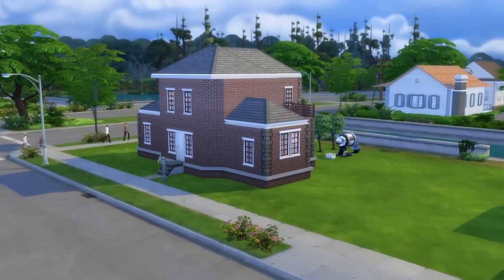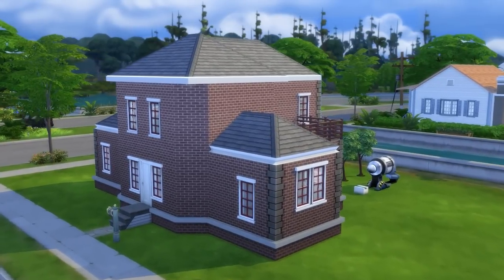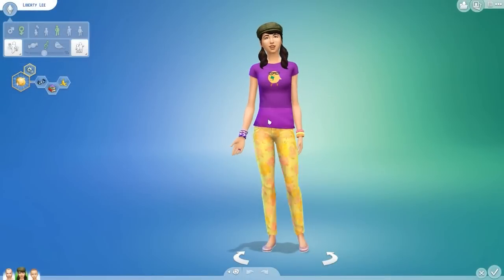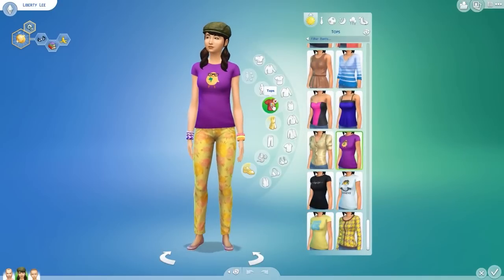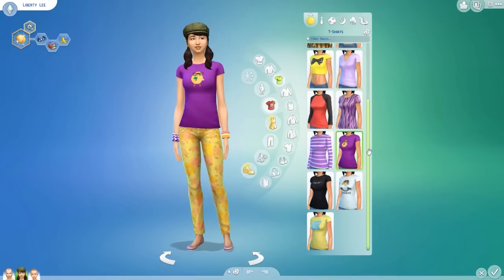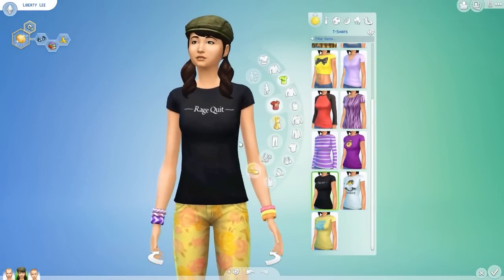First off, we are going to take a look at the two mods that add in shirts, and for this we're going into my Let's Play save here, where we're going to grab Liberty Lee and head on into the editor, where we will head over to T-Shirts, and you'll find these Rooster Teeth shirts in the Everyday T-Shirts section.